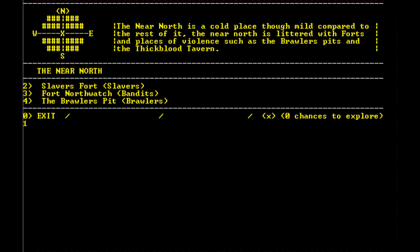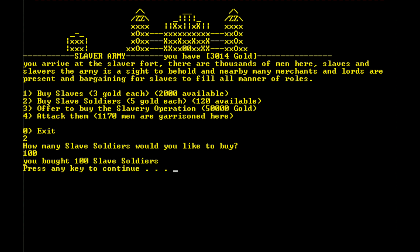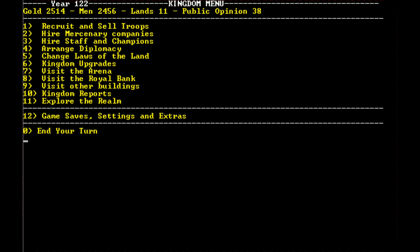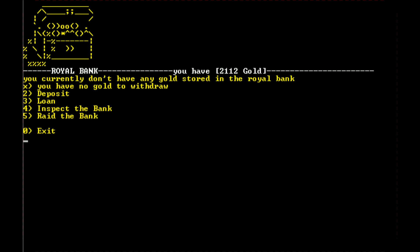We'll go to the Slavers Fort and buy more slave soldiers. Then we'll pay off the rest of our loan — 402 remaining, let's just pay it all off and be done with it. With our loan cleared we can now borrow a max of 11,000 if we want to purchase something for our fort. We could also deposit gold to protect it if we were attacked, but I'm not too worried about that right now.